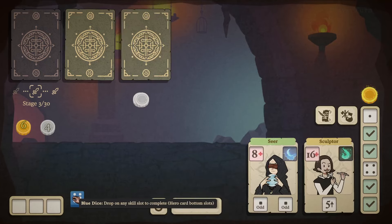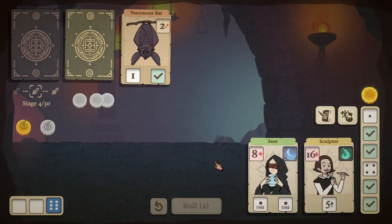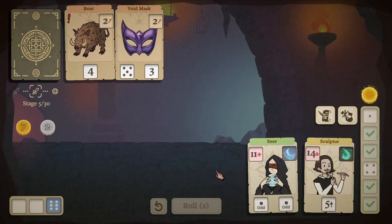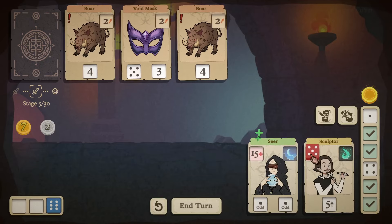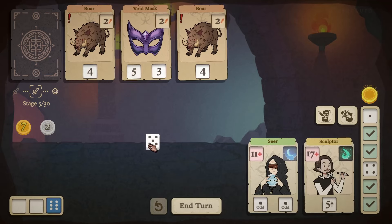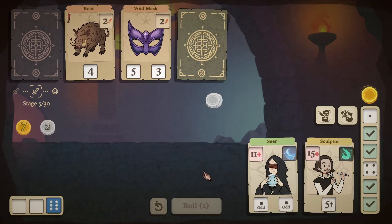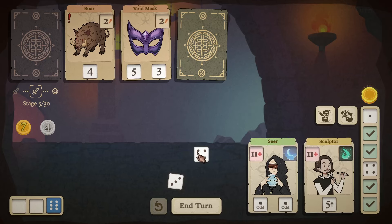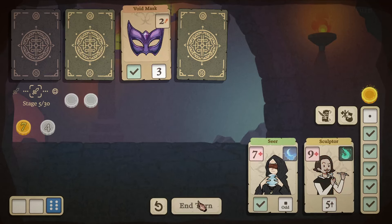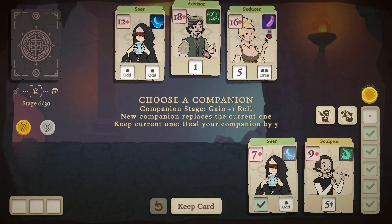A three and a two — take the six, use that ability every single time to get rid of at least one slot. One and one — take two damage. Heal our companion and get rid of that. End the turn — we didn't use our ability sadly, but it's fine. Rolling, we can heal ourselves. Could have also just placed the five. We'll take two more damage twice. Place this here, that right there, four and six and another six. End the round.